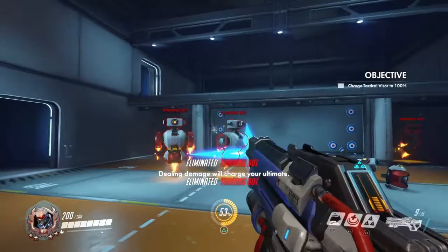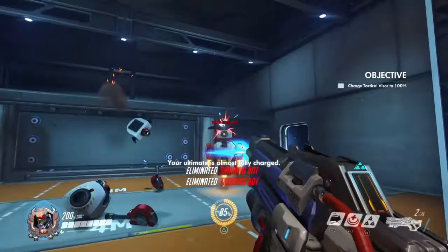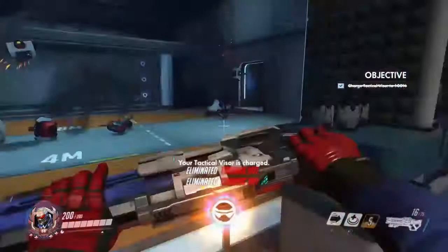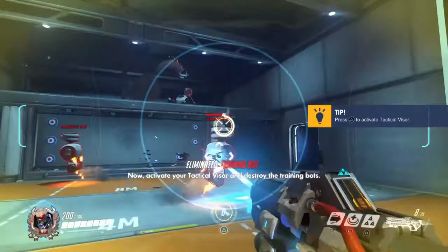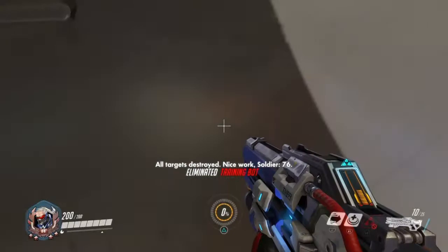Dealing damage will charge your ultimate. Your ultimate is 50% charged. Your ultimate is almost fully charged. Your tactical visor is charged. The tactical visor optimizes your shots so they do not miss. Now activate your tactical visor and destroy the targets.